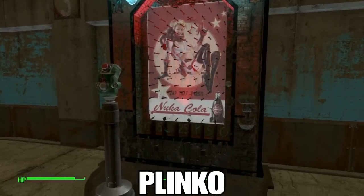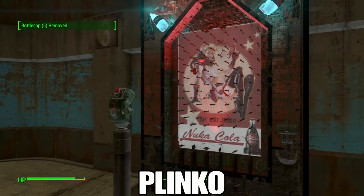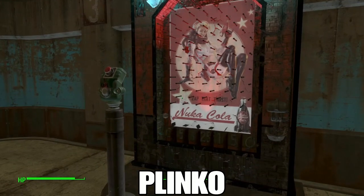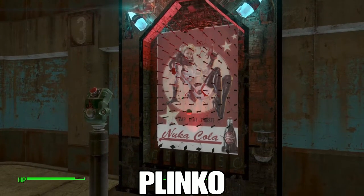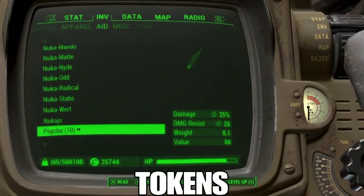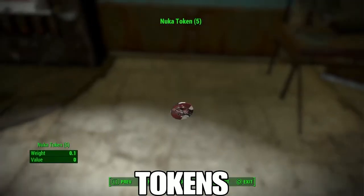If you've never seen The Price Is Right or played Peggle, I'll show you how this works anyway. It costs five bottle caps to purchase a ball, and each time it drops it gives you a chance to win tokens. My luck is pretty bad so I haven't gotten much yet — but there we go, a token worth five credits, a Nuka token. These are in the junk category and they have little custom textures on each one. There are three types.